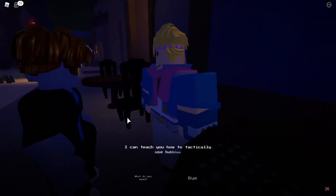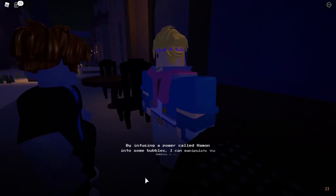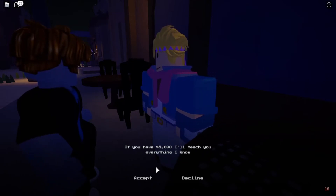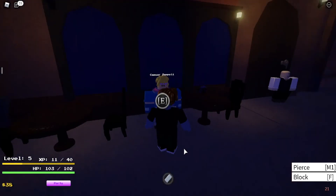You want to talk to Cesar Seppoli. He tells you: 'I can teach you how to technically use bubbles.' He teaches you Bubble Hamon — by infusing a power called Hamon into bubbles, he can manipulate them. But you have to pay $5,000 to learn it, so you'll need to be rich enough to get it.